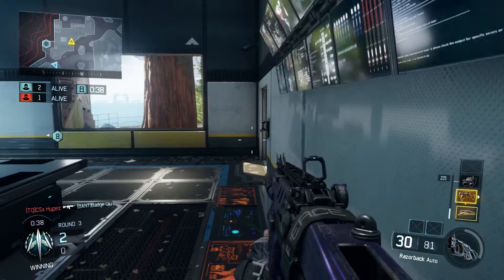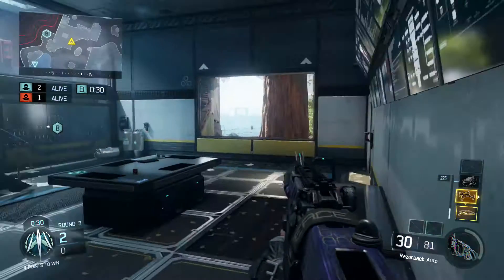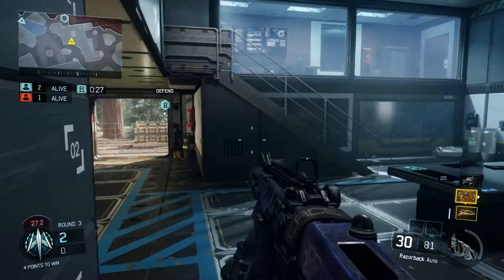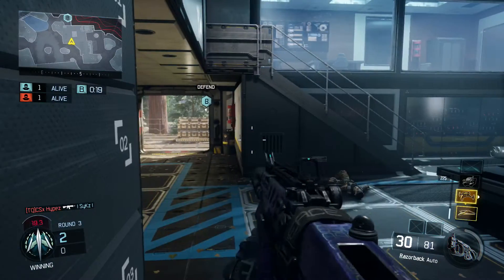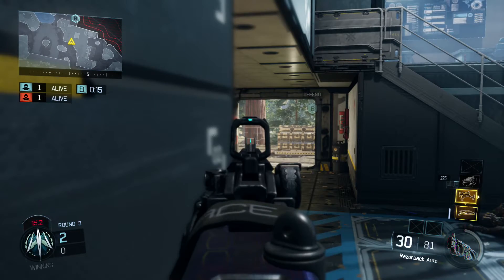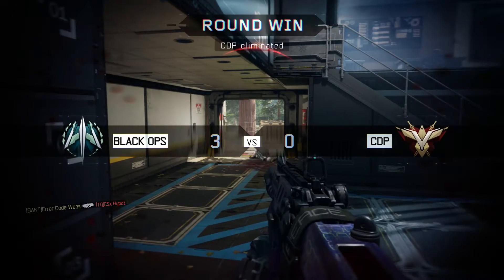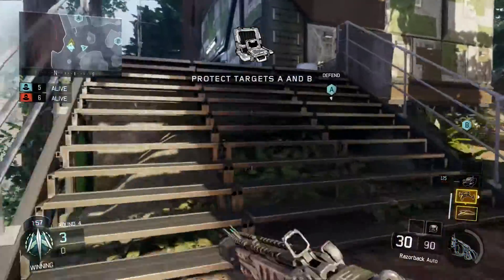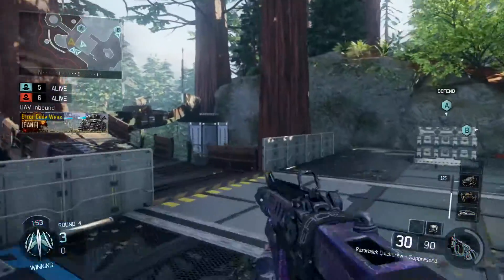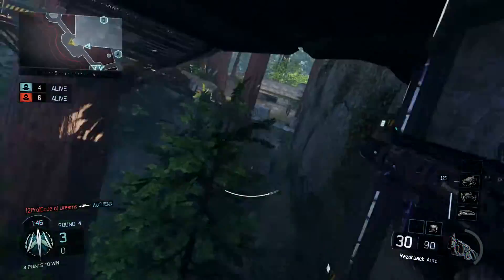So right here I've just planted the bomb. I've already killed two people and I get to last man standing here and I just camp it out — this is what you're supposed to do in Search and Destroy. I don't mind if people call me a camper because that's what you do in S&D: you play tactically. The idea is you have to think about what your enemy is going to do and place yourself in a position to counter that. Right there I knew he was going to come through that way, especially after he killed my teammate, so I chose not to move and just aimed left. It may be camping, but in Search and Destroy it's about out-thinking your enemy.